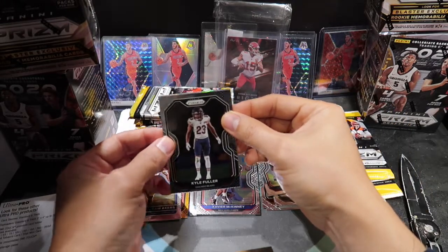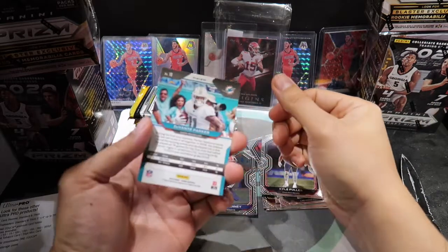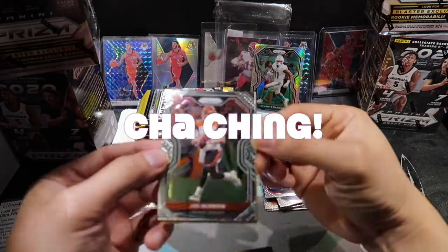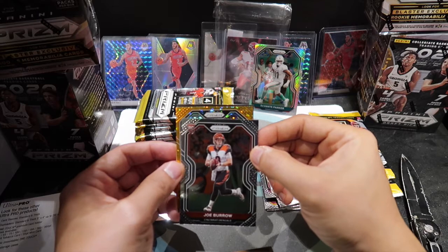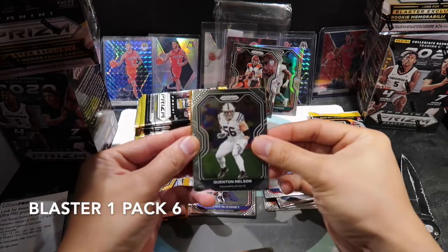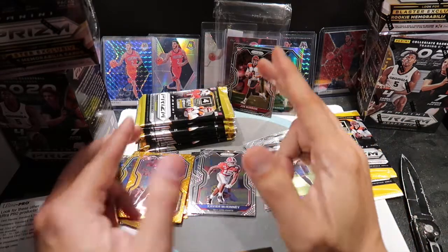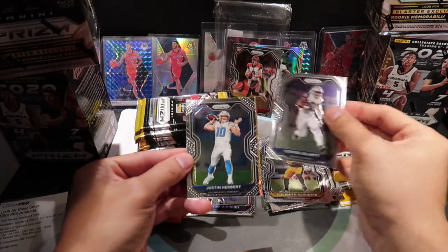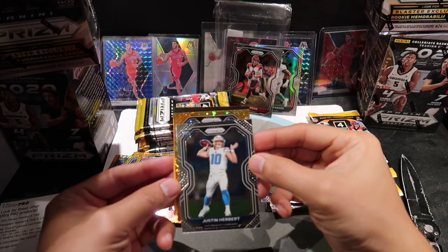Oh nah, it's not a rookie. Devontae Parker. Man, that would have been so sweet if it was a Tua. Another one of those orange disco things. Adams, Justin Simmons. There we go — a rookie of Joe Burrow! Not bad. Sad to see him get injured, but it's nice to get a prism Joe Burrow. Hopefully he comes back better than ever. Let me pull a Herbert. Orange, Clinton Nelson, Brandon Graham, Shaquille Griffin. And the rookie — Javon Kinlaw. Those orange things — JuJu Smith-Schuster, Ezekiel Elliott. There we go baby, we got a Justin Herbert! If only it was silver, that would be super sweet. And Michael Gallup. Awesome. Two top quarterbacks!